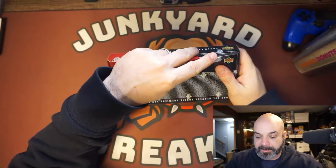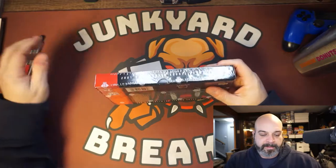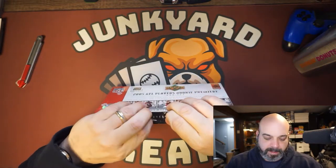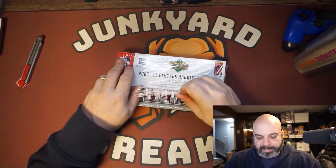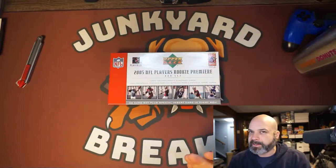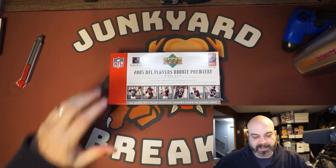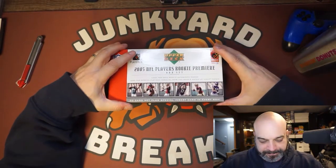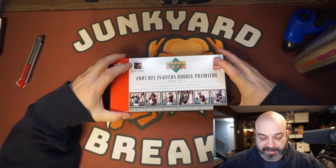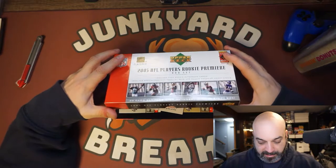What's special about this box is two rookies in particular: Aaron Rodgers and Frank Gore. Frank Gore is a compiler, but I still think he's a Hall of Famer. It might take him a little while to get in, but he's third all time in rushing yards — how can you ignore that? I think he'll get in eventually, and of course Aaron Rodgers is Aaron Rodgers and I'm definitely buying his rookies.